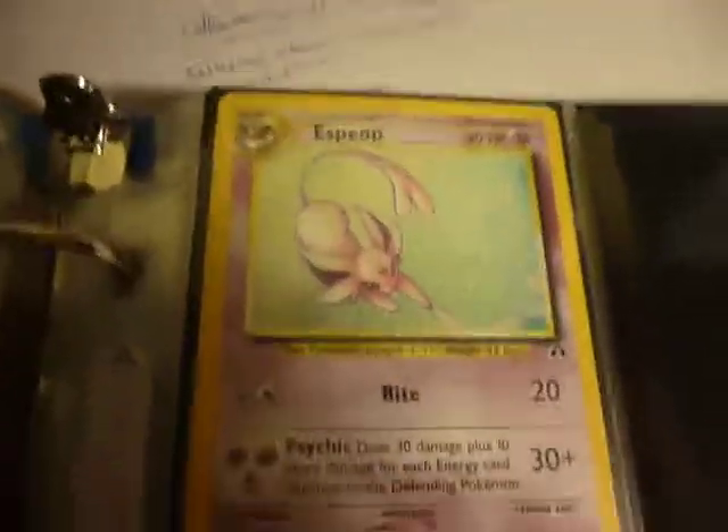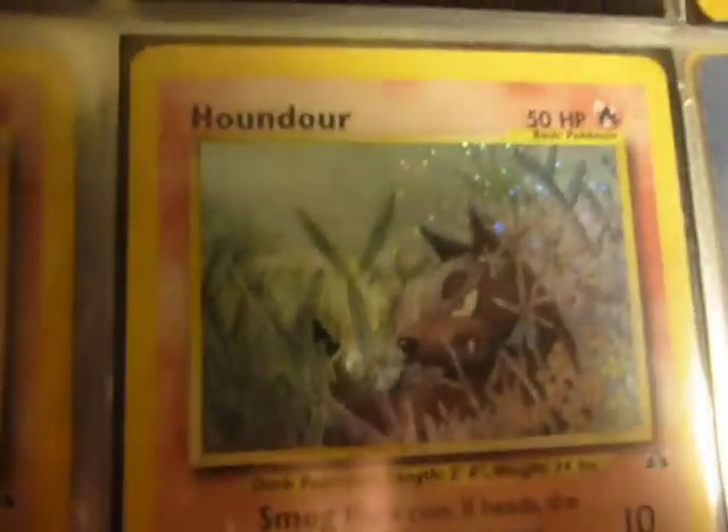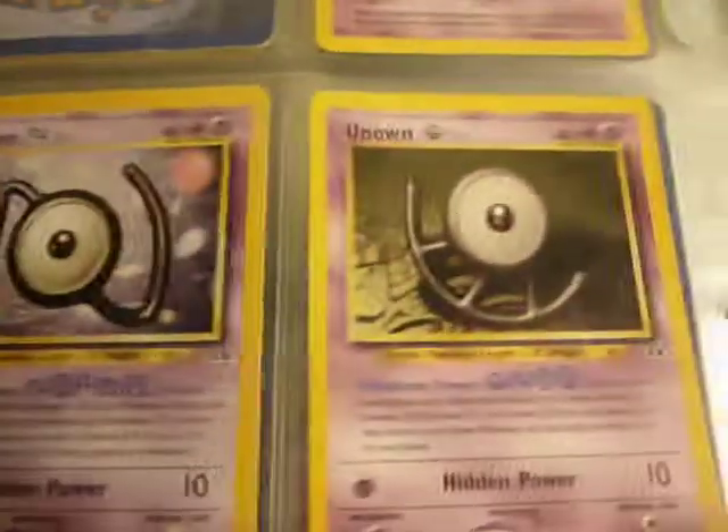The nostalgia is amazing. I love this Espeon from Neo Discovery — that's where we are now. I love this Houndour too. I love Unown — I used to have one of these when I was like six, back in 2001. It was one of my favorites. I always like the Unknowns as well — they're always fun.